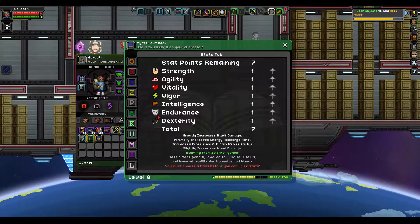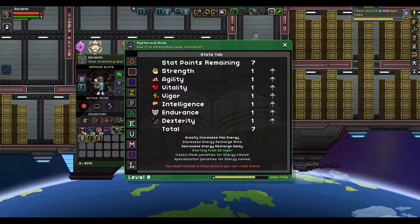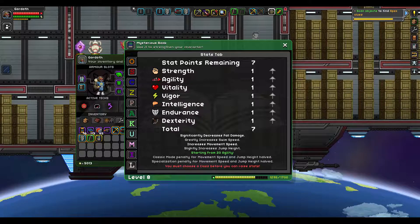Increases experience orb gain. Cross party. Slightly increases wand damage. Vigor: greatly increases maximum energy, increases energy recharge rate, decreases energy recharge delay. Greatly increases max health, decreases hunger rate. Significantly decreases fall damage, greatly increases swim speed, increases movement speed, slightly increases jump height.